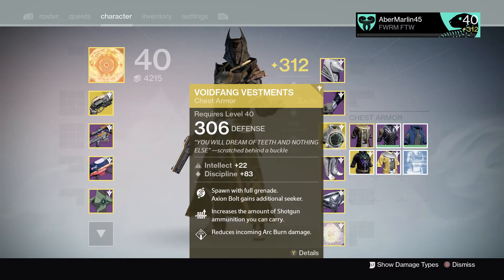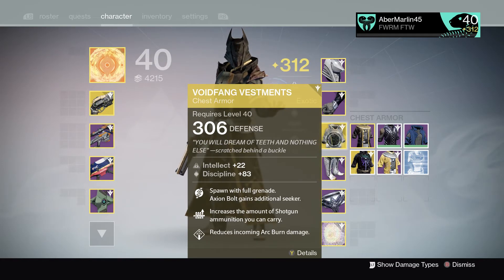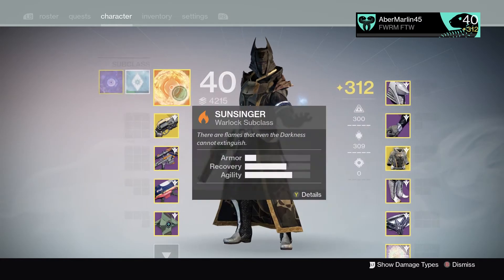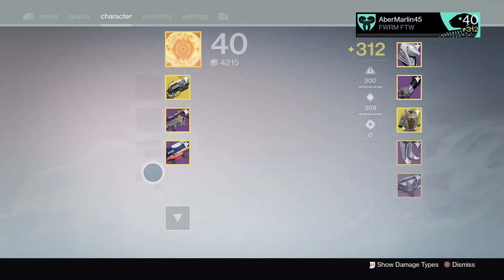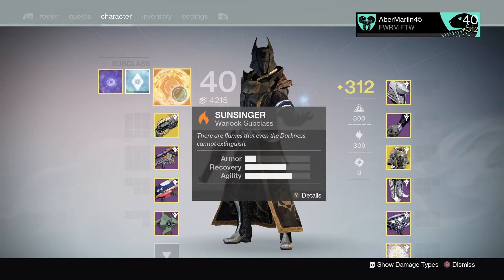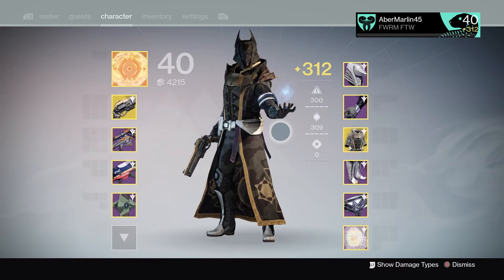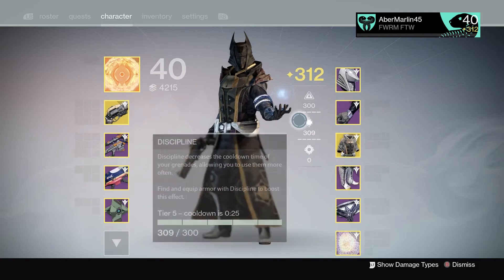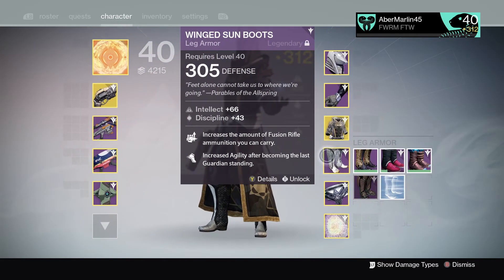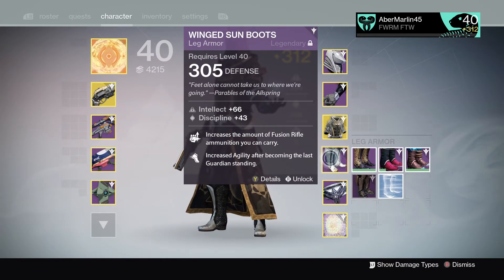For my chest plate I almost always use the Void Fang Vestments. Although it's mainly for the Voidwalker — which gives you Axion Bolt seeker — it also gives you full grenade energy when you spawn. This is really helpful for firebolt grenades, especially in Trials of Osiris. Every single time I spawn I have full grenade energy, so I get another grenade every round, and with full discipline I get a lot of grenades, which is really nice.